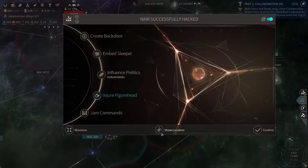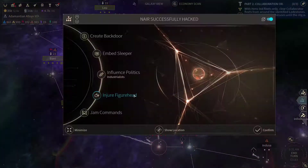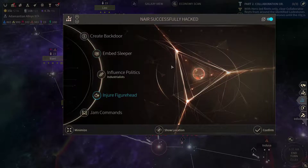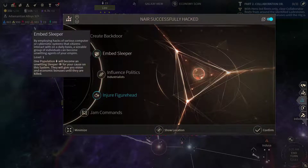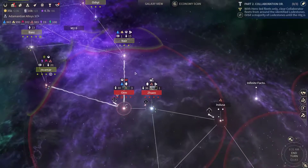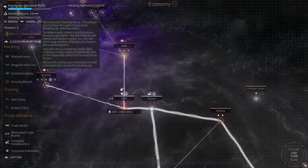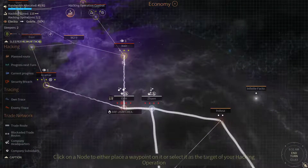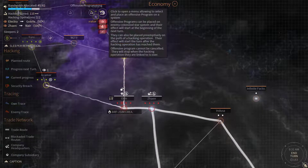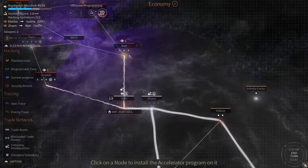Nair got successfully hacked. Could injure the figurehead, or we could embed a sleeper. Let's embed one sleeper, and after that I'm gonna injure the figurehead. Let's get a piggyback going and one additional accelerator.